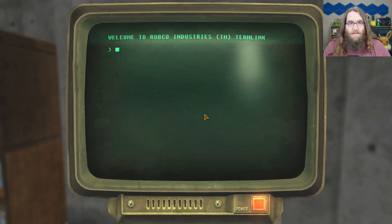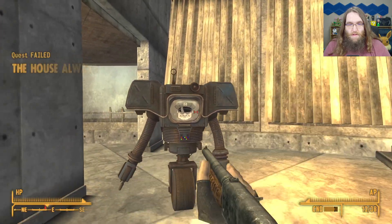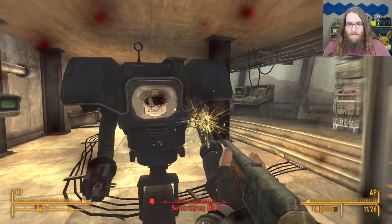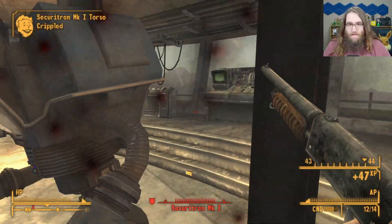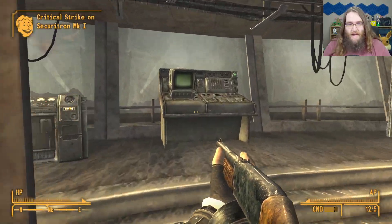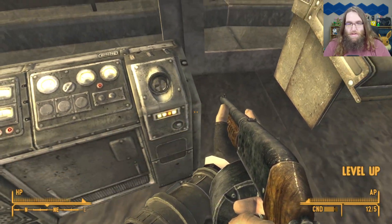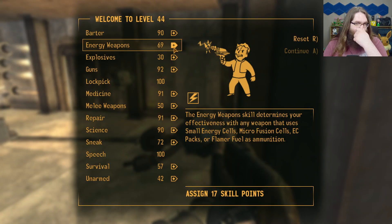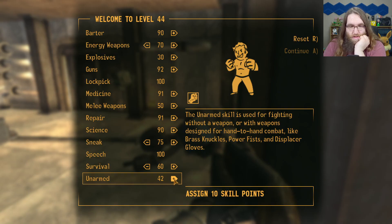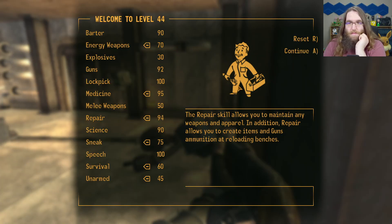Hey, what's this computer here? Security override. Level up — all right! Let's get Energy Weapons to 70, Sneak to 75, Survival to 60, Unarmed to 45, Medicine to 95, Repair to 94.